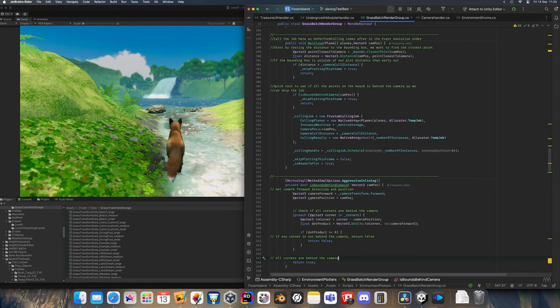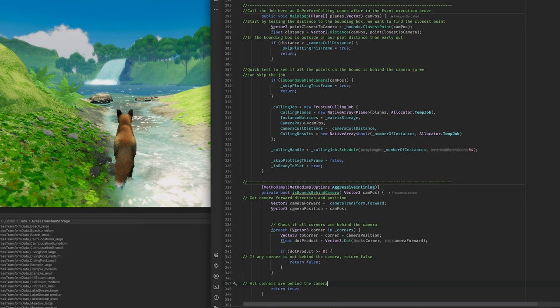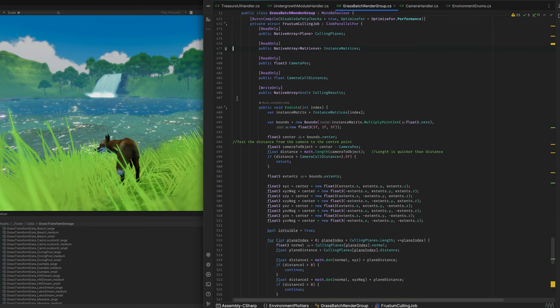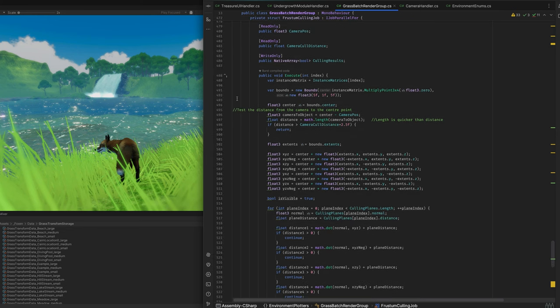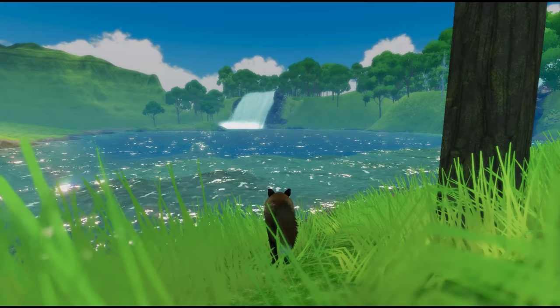So how the actual plotter runs is: firstly we do a couple of checks. If the bounding box of the grass is too far away, then we skip plotting. Also if the grass is behind us, then we ignore it too. If we can see the grass, then we use a job with Burst to perform our frustum culling, which then gives us an array of grass we actually need to plot, and that's passed to the Batch Render Group for plotting.